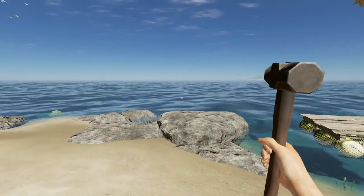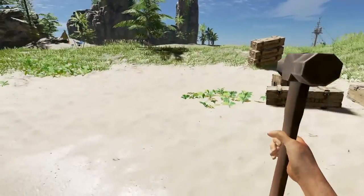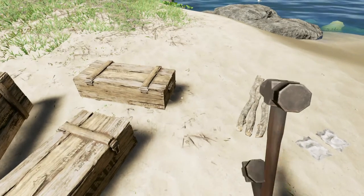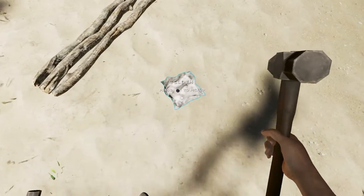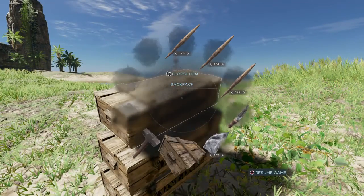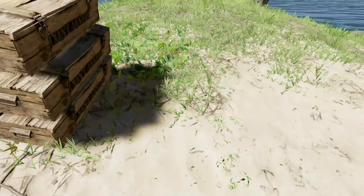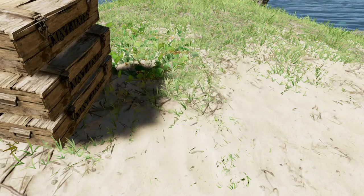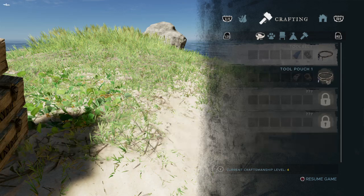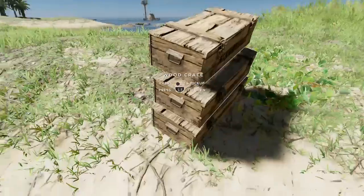Raft is built — nice wee 2x2. Should be able to outrun the sharks, fingers crossed. I'm going to head over to that island there. I can leave this hammer here. I think I'm going to take this cloth because I can't quite remember what I need it for. The tool belt — I've only got one slot on the tool belt. One lash and one cloth — we'll make that when we're over there.